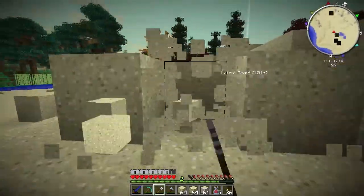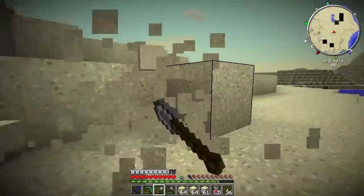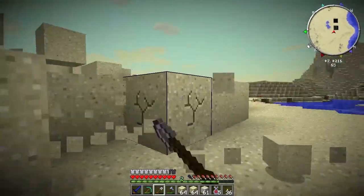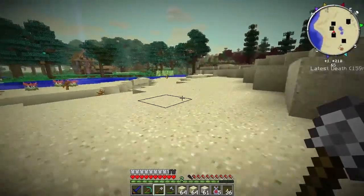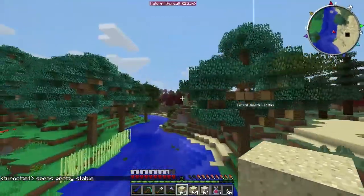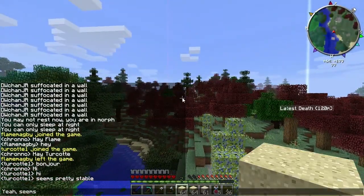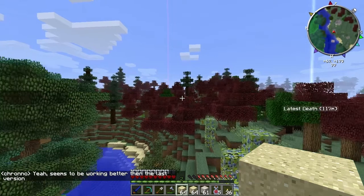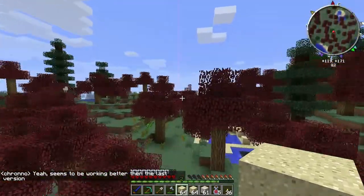I wanted to build, not just gather constantly. They made good arguments against the ore mod and said it was a little overpowered, so we got rid of that one. Of course Dire Wolf didn't have that particular mod anyway. I've got enough sand for now — the wall seems pretty stable, working better than the last version. We are already on version 3.0 of our mod pack and we've only been doing this for about a week.